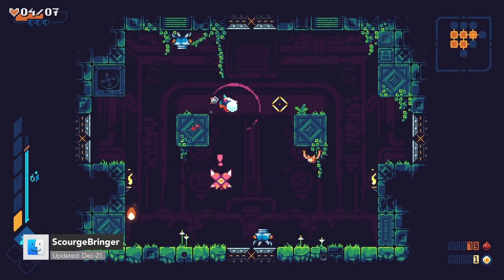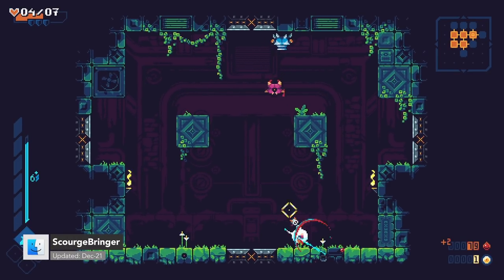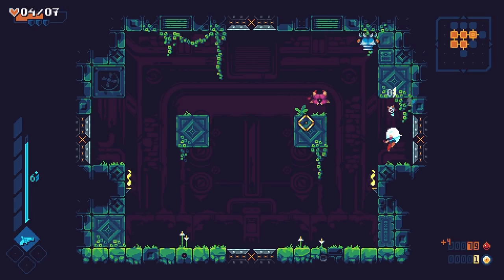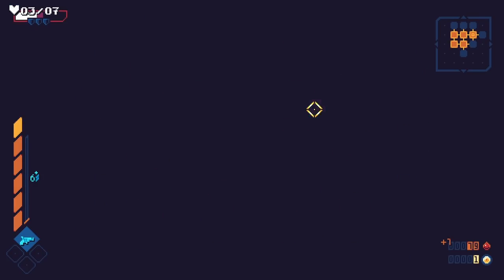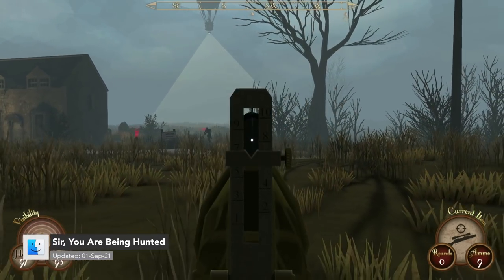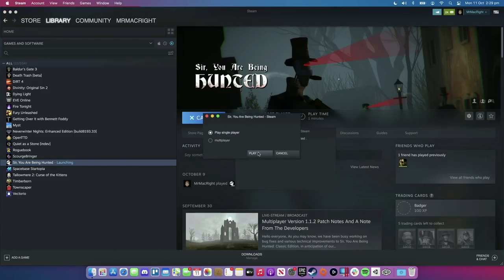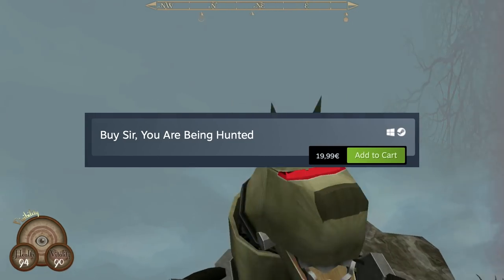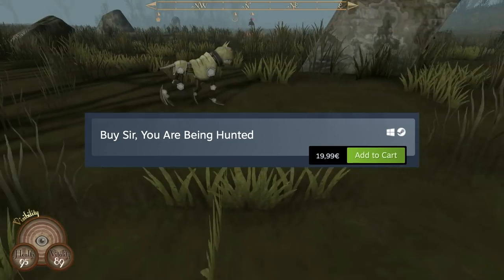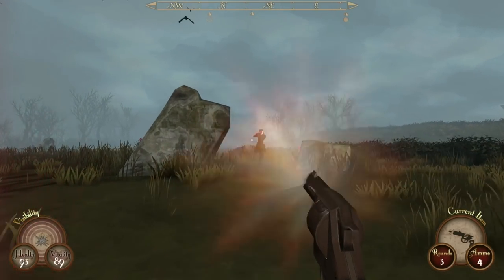Scourge Bringer is an amazing, fast-paced 2D action platformer — it's like Dead Cells meets Celeste. On the 2nd of September, Sir, You Are Being Hunted was updated for Mac with a native 64-bit version for both Intel and Apple Silicon platforms. The game store page still hasn't been updated to show the Mac icon, but I imagine this will come in a future patch.